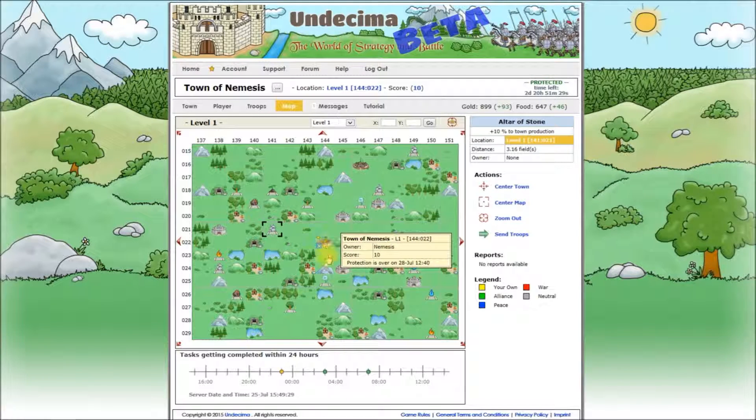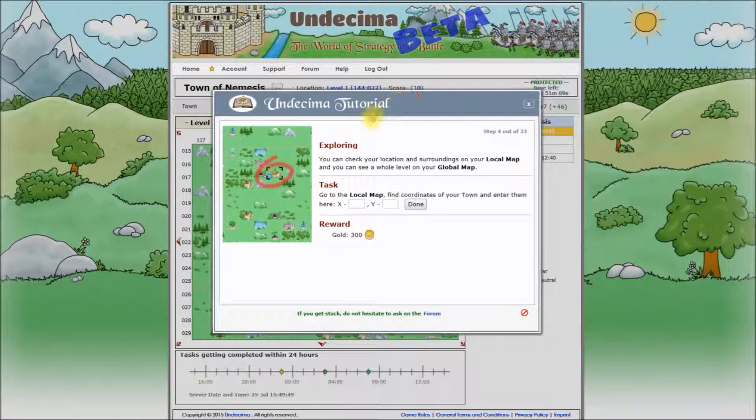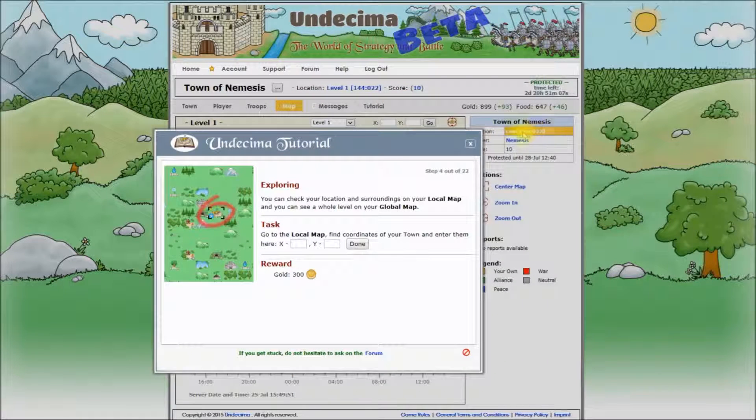Let's select our town again. And we can see here our coordinates. You can see the coordinates of any object also when you hover over it. And you can see the coordinates of your town right here in its location. We can enter these coordinates now and complete this step.